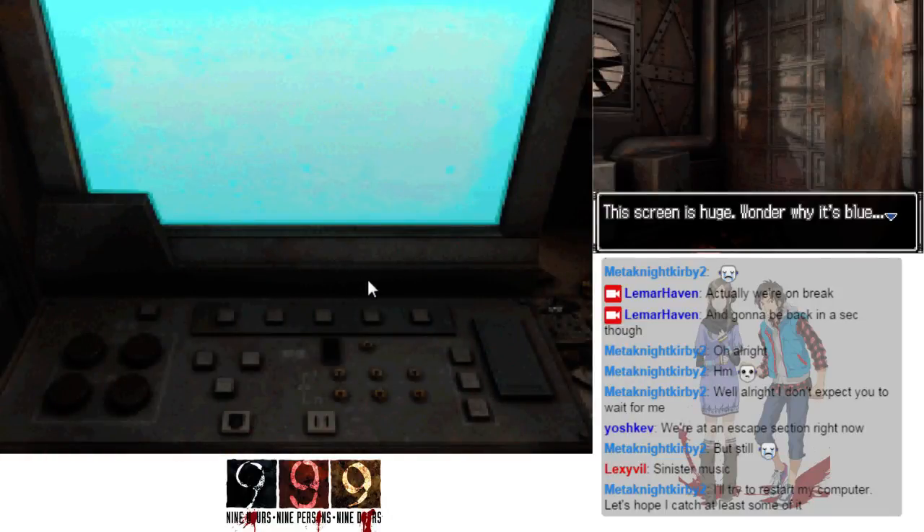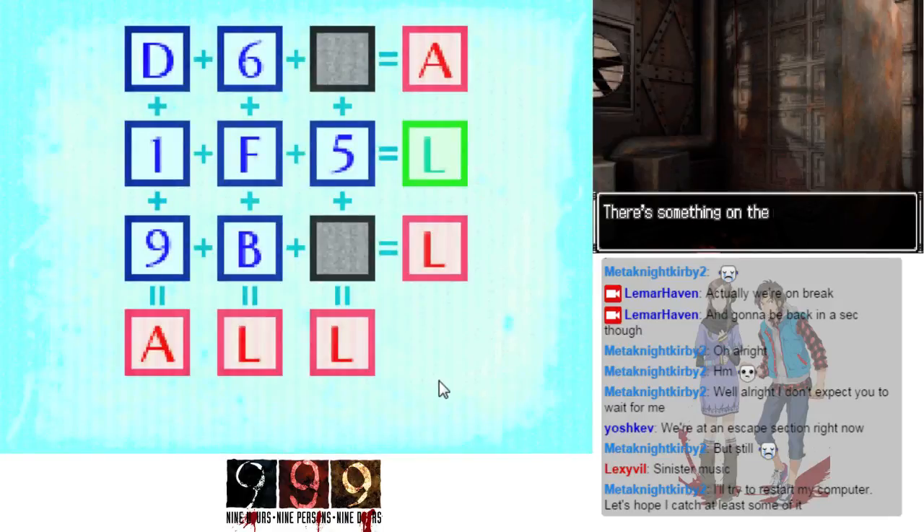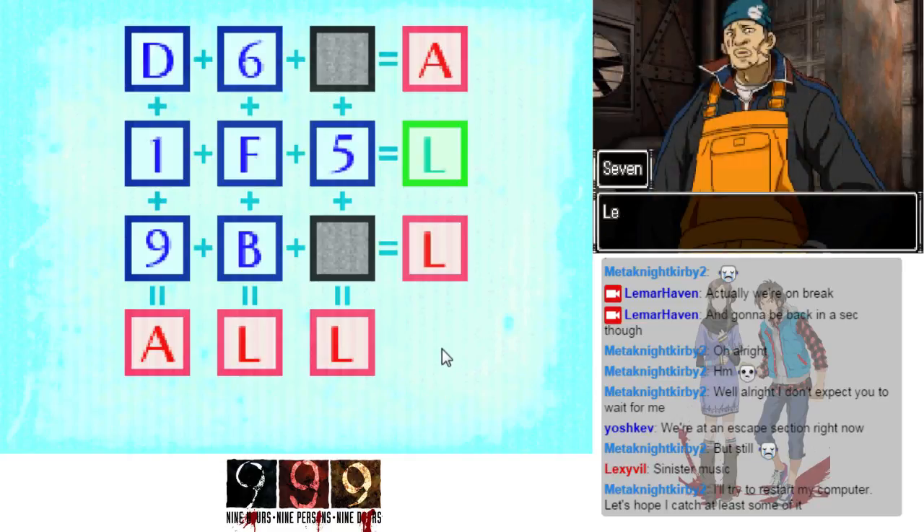This screen is huge. I wonder why it's blue — maybe if I touch it. There's something on the screen now. There are 15 cells here with numbers and letters in each of them. I see — you touch a cell and the ones next to it turn on or off. I just need to use it to make all cells appear on the right and bottom in green.